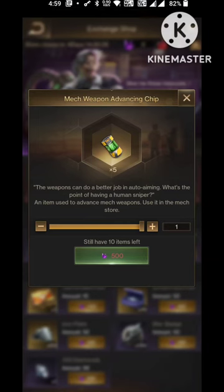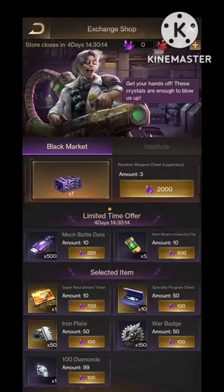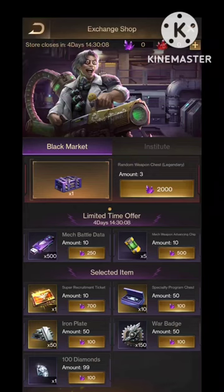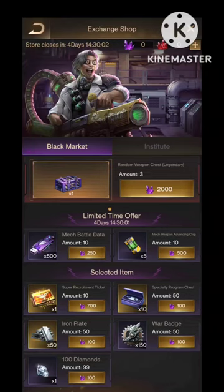We can only claim five weapon manufacturing — weapon advancing chips. That's too low. Actually, they are counting it as 10 amounts of five weapon advancing chips, so 10 times 5 equals 50. We will get 50 weapon advancing chips if we are claiming all the rewards.